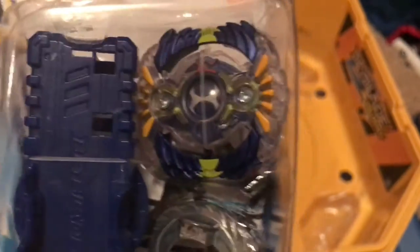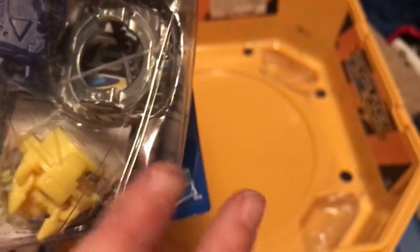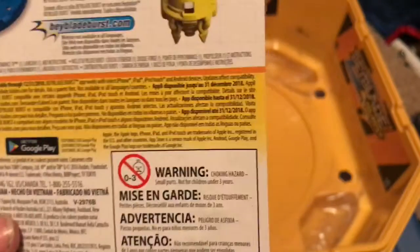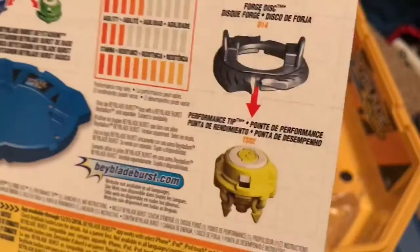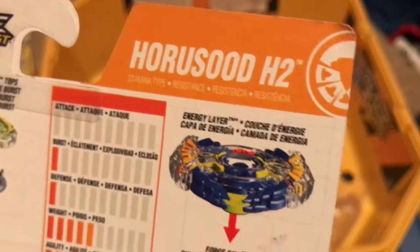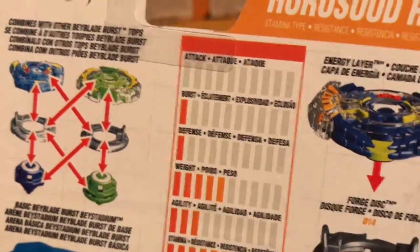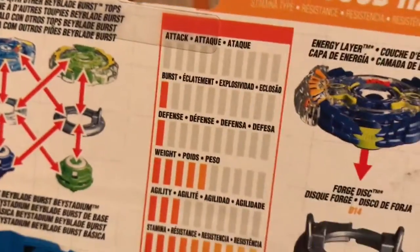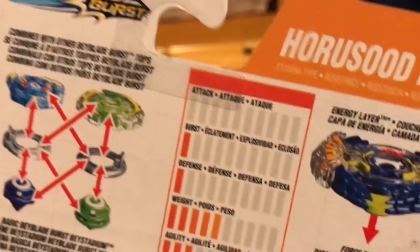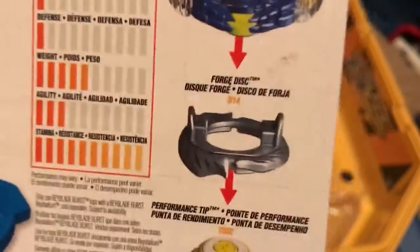Now going on to Horsesuit H2. Horsesuit H2 has - wait, no, Flaw. Sorry, I got mixed up with that - I was getting mixed up with the other Horsesuit. The tip is Claw, which is TS02. So I guess there's lots of 02s that I'm getting. D14 which is Upper, and Horsesuit H2. The stats are: Attack 0, Burst Rate 1, Defense 1, Weight 5, Agility 3, and Stamina 10. Now let's unbox it.